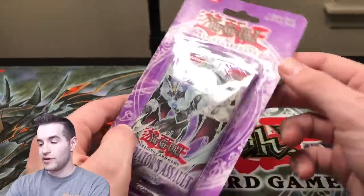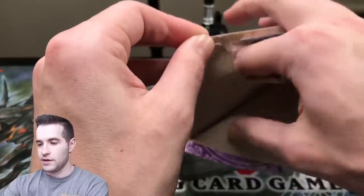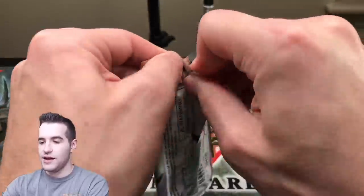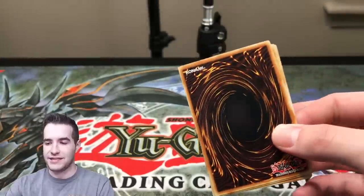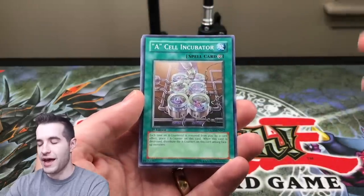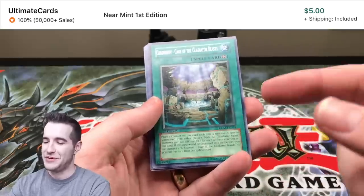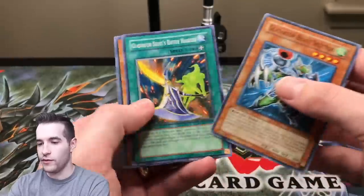Let's do one more Gladiator's Assault — we're doing well, one more glass and then let's go back to the other blisters. It's super cool that we got an Ultimate Rare, and it was actually a cool one. It wasn't like an Energy Absorbing Monolith or an Updraft — it was an actual cool card. I don't think the value is too high on Alexander, but it is still really epic.